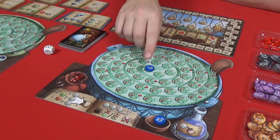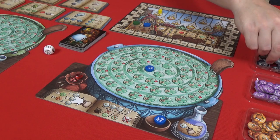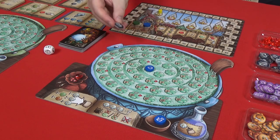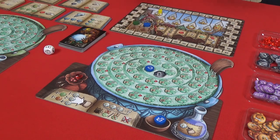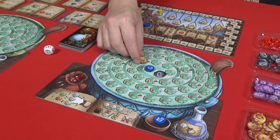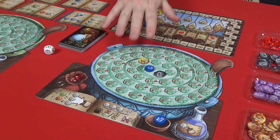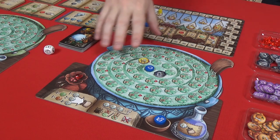To fill up our pot, we start off with wherever our droplet is and then draw ingredients from the bag. Any ingredient you pull out of the bag has a number on it. So this is a number one moth — I just place it one space after the droplet. If I had drawn this number four mandrake, I would count one, two, three, four spaces and place it there. Some ingredients also have special abilities and we'll explain those as we buy them and place them in our pots.